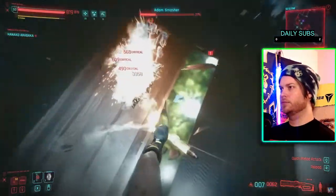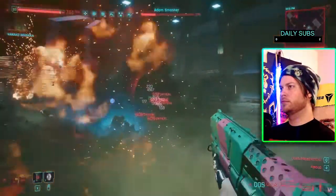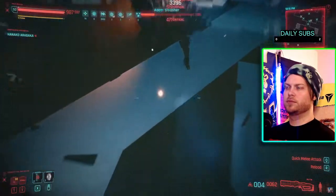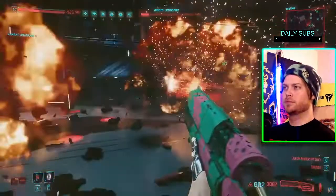At the end of the day, I always found it odd that we were able to defeat Adam Smasher so easily — a being that's been upgraded so much it barely has any humanity left in it. Yet our V, even though strong, pretty much looks like a normal human being, bar a few exceptions.